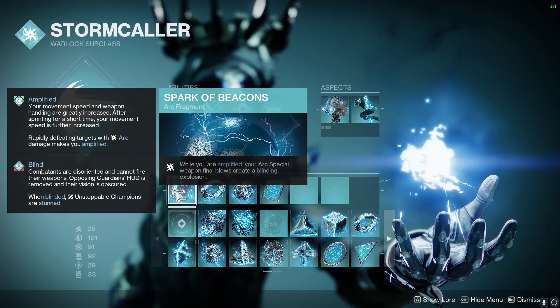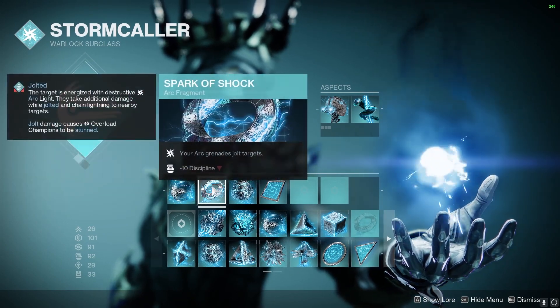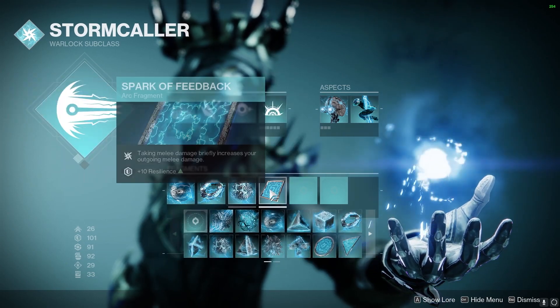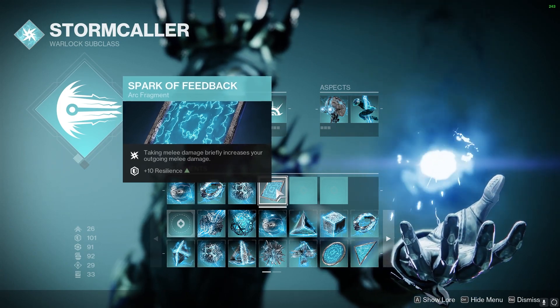For the Fragments, we're going to have Spark of Beacons — while we are Amplified, our Arc Special Weapon Final Blows create a Blind Explosion. Spark of Shock so Arc Grenades Jolt targets. Spark of Discharge, so Arc weapon Final Blows have a chance to create a Blind Trace. And Spark of Feedback — taking melee damage briefly increases our outgoing melee damage.